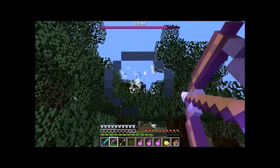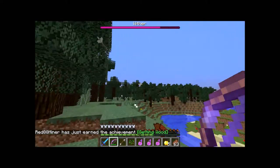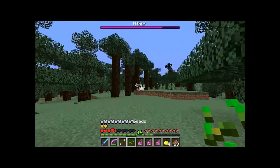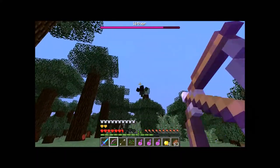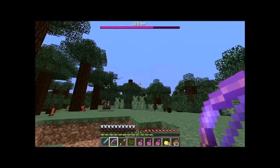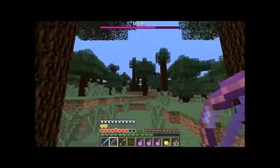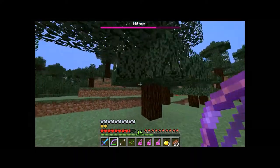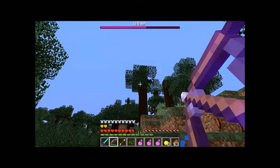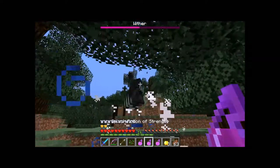The reason I take Splash Potions of Strength is because once he gets to the second stage... chug another apple. Regeneration potions would be effective too. You get regeneration from the golden apples, along with absorption hearts. He's now in his second form — make sure you've got Splash Potions ready.